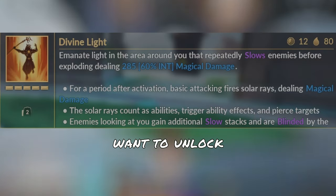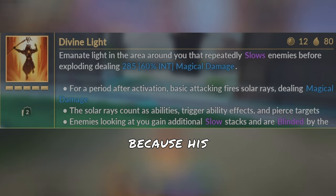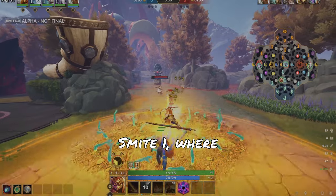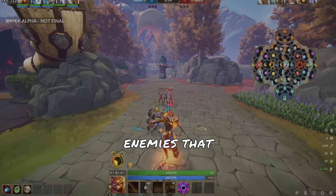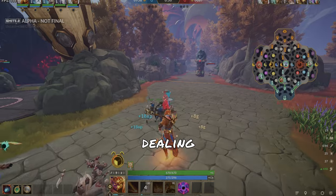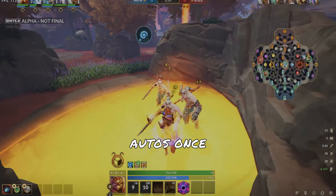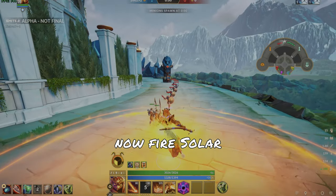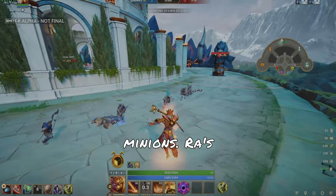The first ability you want to unlock for Ra is his 2, his Divine Light. This is different from Smite 1 because the ability has a few extra features. The base ability is still very similar to Smite 1, where you basically create a flare around you, slowing and blinding enemies that are looking at you, as well as dealing damage. The change is to your autos once this ability has finished casting — your basic attacks now fire solar rays, dealing extra magical damage and passing through minions.